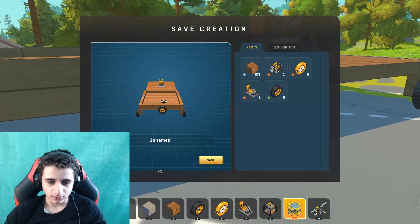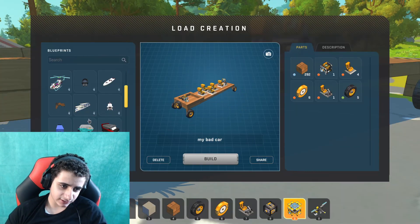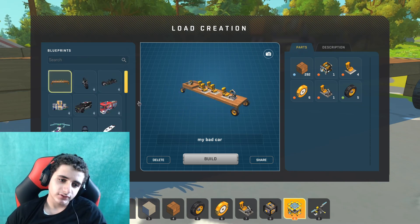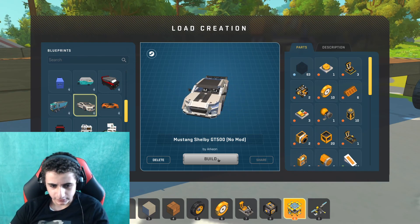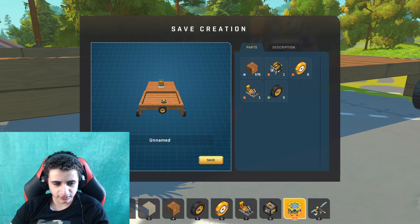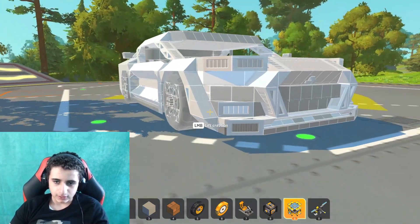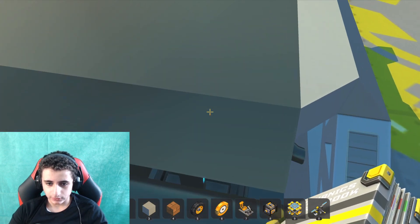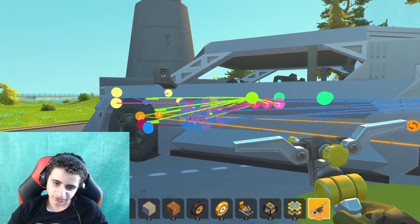I already have some downloaded cars in my inventory. The first car is this Mustang Shelby GT500. Let's build it — build it, build it! Oh why is this car still here? Now let's build it here. Oh my god, this car is huge — look at this car!